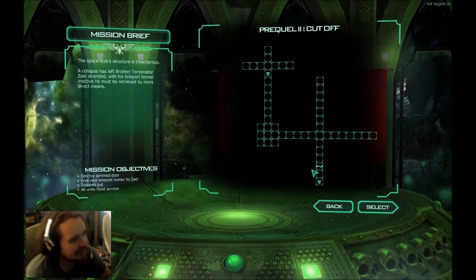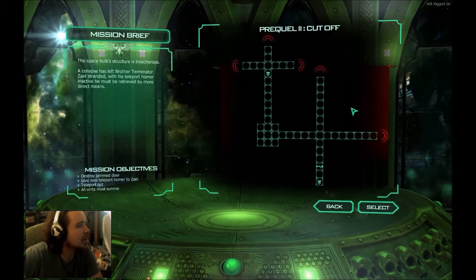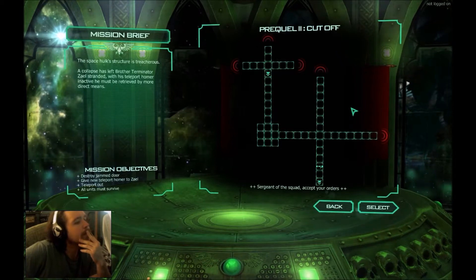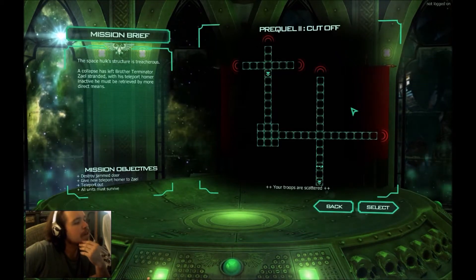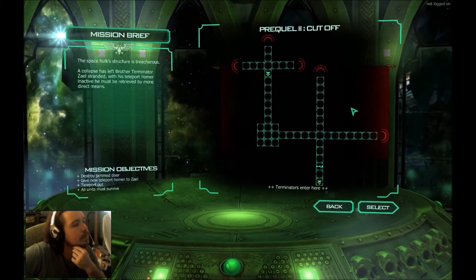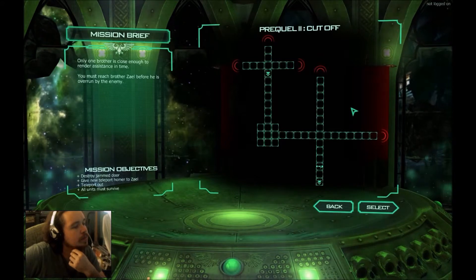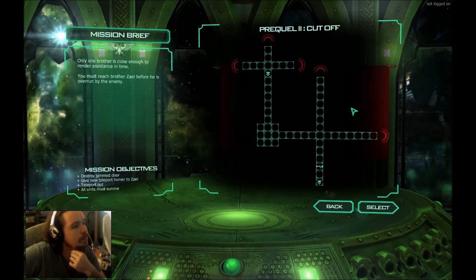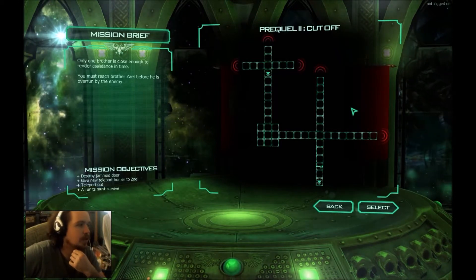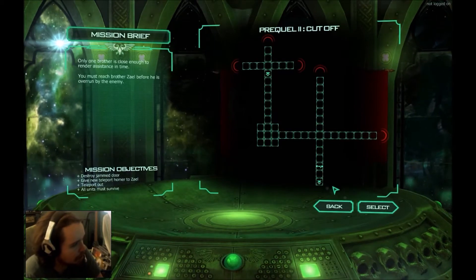The Space Hulk's structure is treacherous. Collapse has left brother Terminator Zale stranded. With his teleport homer inactive, he must be retrieved by more direct means. Sergeant of the squad, accept your orders. Your troops are scattered — Terminators enter here. Multiple Genestealer signatures detected in these areas. Only one brother is close enough to render assistance in time. You must reach brother Zale before he is overrun by the enemy. Okay — destroy the jammed door, give the new teleport homer to Zale, teleport out. All units must survive.